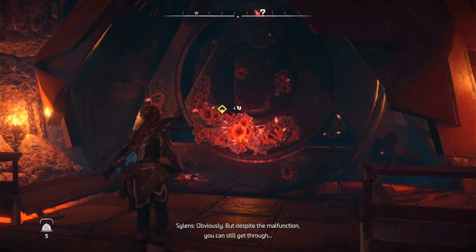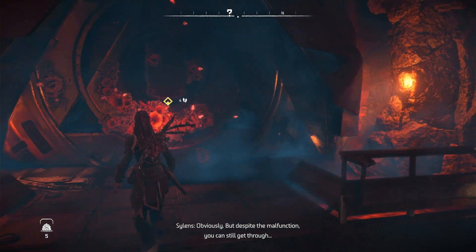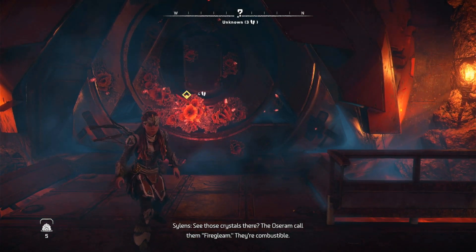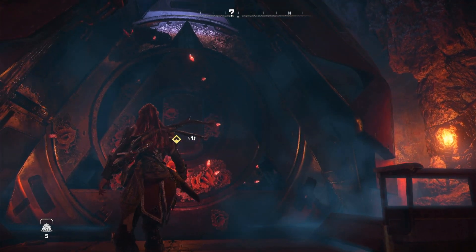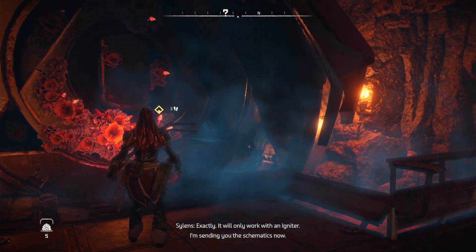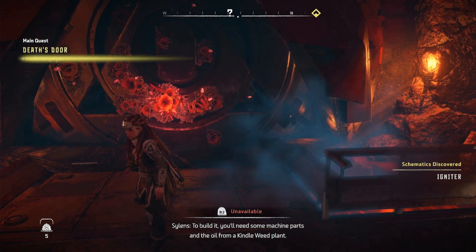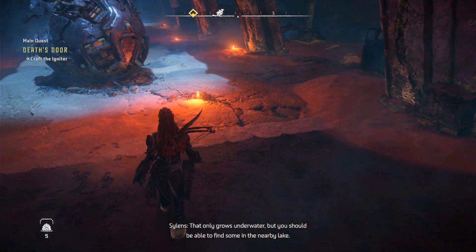The door is completely messed up, obviously, but despite the malfunction you can still get through if you'll be patient a while longer. See those crystals there? The Oseram call them fire gleam — they're combustible. Not nearly powerful enough to blast through a door like that, but maybe just enough to jolt it open a bit more. It will only work with an igniter. I'm sending you the schematics now. You'll need some machine parts and the oil from a kindleweed plant — that only grows underwater, but you should be able to find some at the nearby lake.